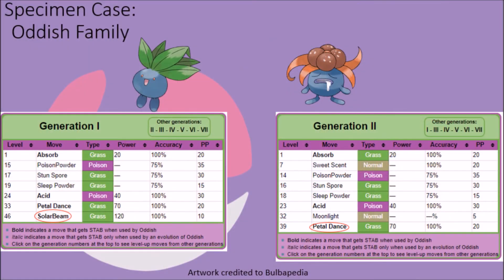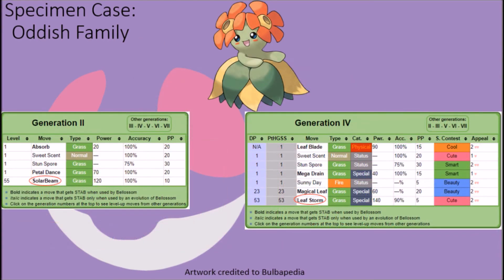It's interesting to see that the Oddish family was really set up to be the go-to family for Grass-type offense in Generation 1 if you didn't choose Bulbasaur as your starter, as Oddish and Gloom possessed the ability to naturally learn the Solar Beam attack, as did Bellossom in Generation 2. Unfortunately, since gathering sunlight to use as a powerful weapon wasn't exactly something they were really designed to be able to do — Oddish in particular being nocturnal in nature — the move was dropped from the move pools of Oddish and Gloom immediately in Generation 2, having them rely on the more appropriate Petal Dance attack as their best natural Grass-type attack, while Bellossom lost access to it in Generation 4, gaining access to the more powerful Leaf Storm attack instead.